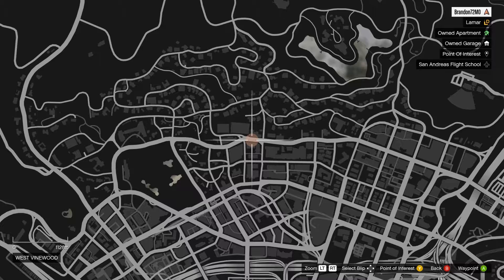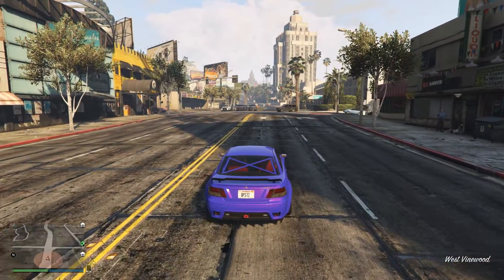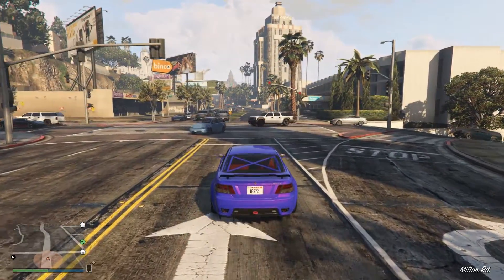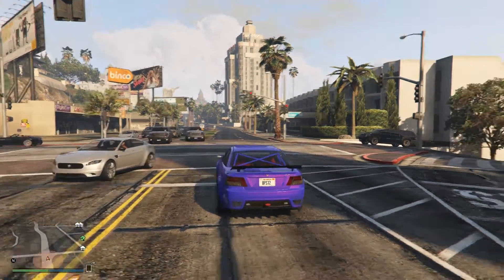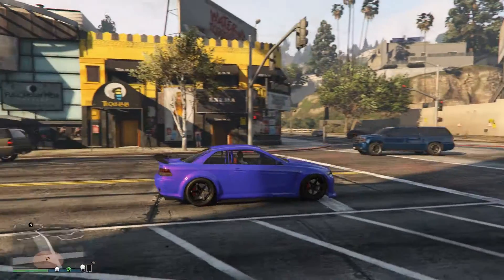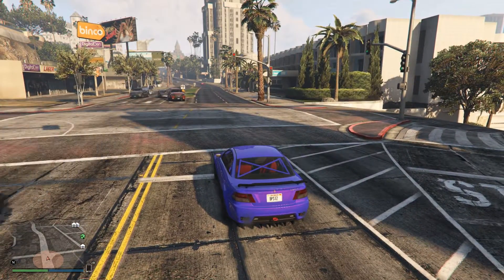It spawns every evening — most evenings, I should say — between 10 p.m. and 4 a.m. in-game. It helps to have a Sentinel when you're looking for one, and it helps to be coming from that opposite direction over there. You'll typically see it in this lane approaching this intersection where I am sitting right now. Fantastic-looking car — I love the black wheels. It is a beauty.